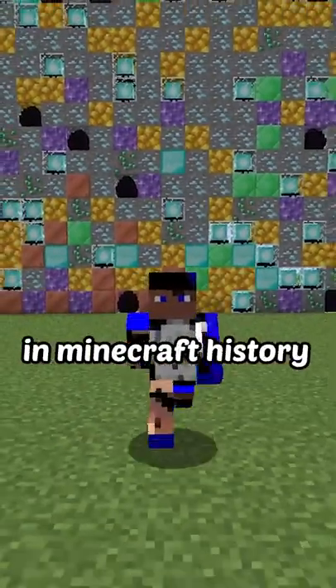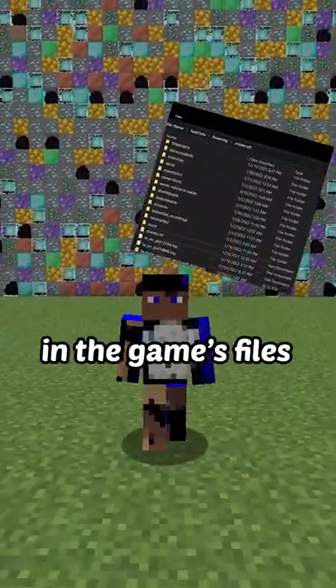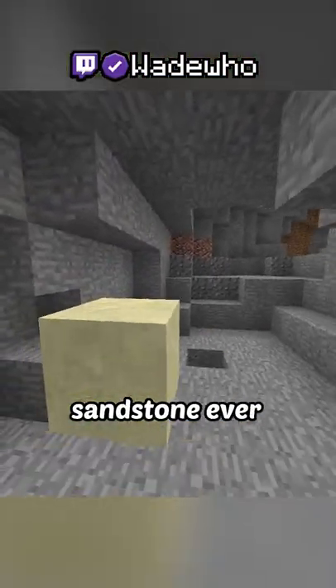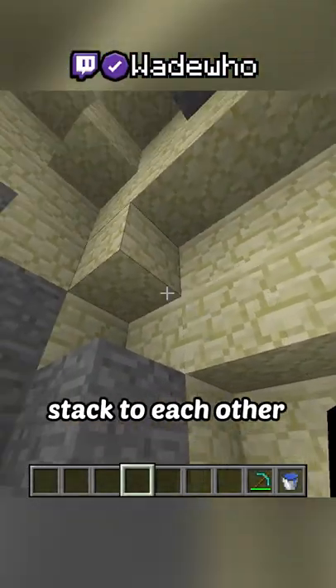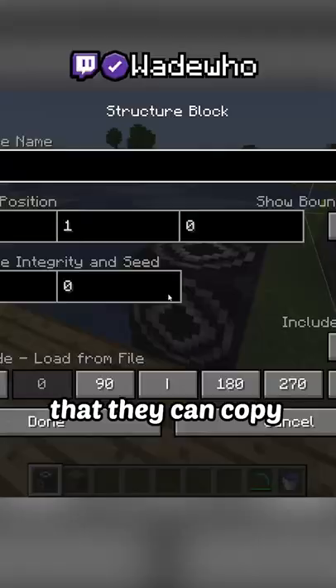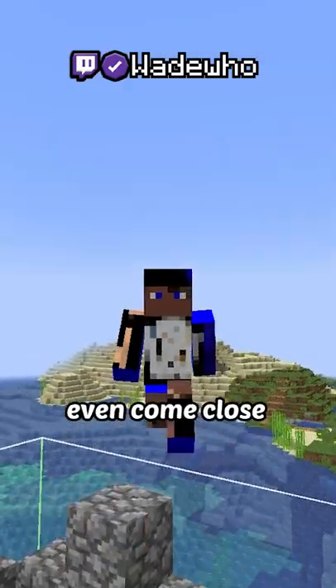Did you know the rarest block in Minecraft history has been hidden in the game's files for over 12 years? Maybe you think it's the smooth sandstone, which happens when a lot of blocks are stuck to each other, or the structure blocks that are like Minecraft Edit — they can copy and paste structures — but they don't even come close.